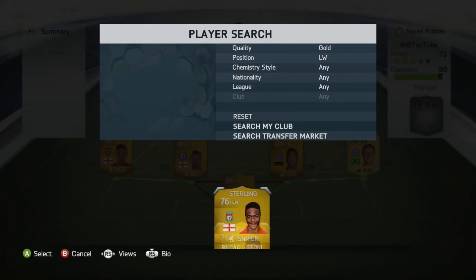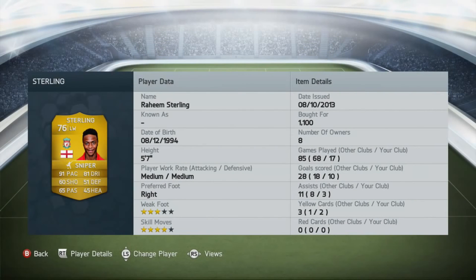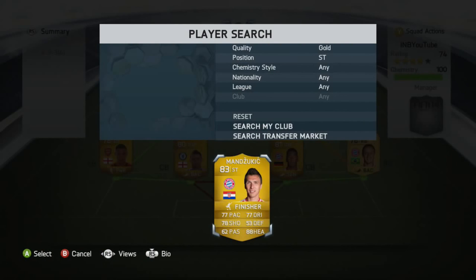On the left wing we've got Raheem Sterling — the man of the team in my eyes, with 10 goals and 3 assists. One of Liverpool's upcoming players with 91 pace and four-star skills. All he was doing was cutting in and finessing it, as his shot is absolutely wonderful — don't let his card stats fool you, his shooting feels like at least 80. And for 1100 coins, he's just absolutely unreal.